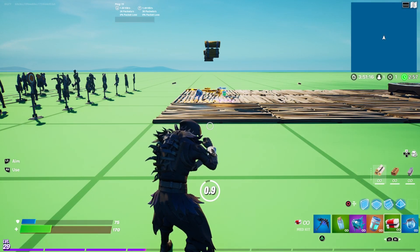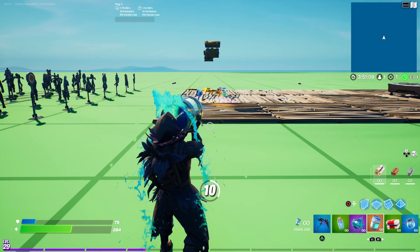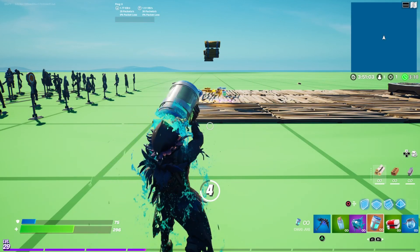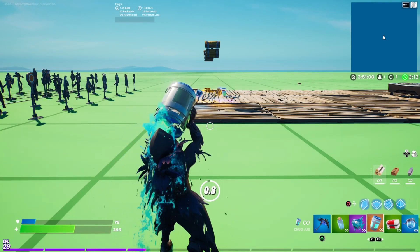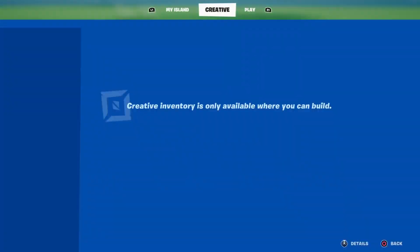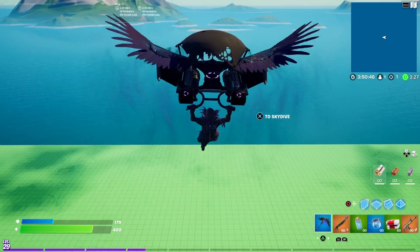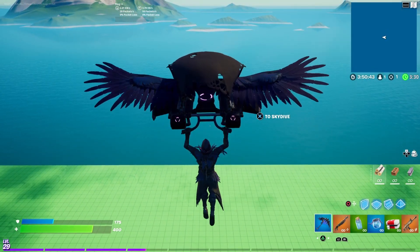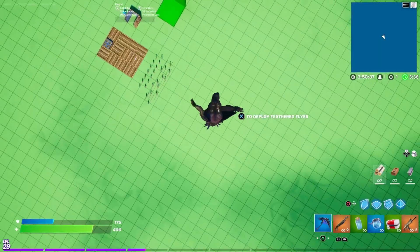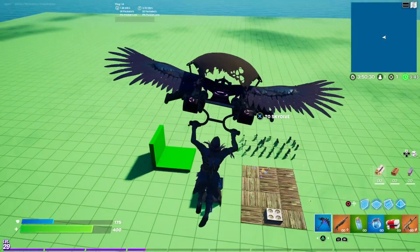Most people probably have at least one item from this set — maybe the Ravage because of her back bling, or the Raven because of his back bling. Or maybe both, and you get the pickaxe and glider very cheap. These skins were very popular back in the day. I don't know how popular they are now — I don't really see them much anymore. I love this glider; it's my favorite default glider.